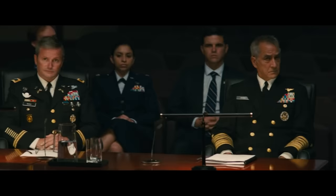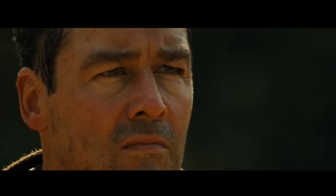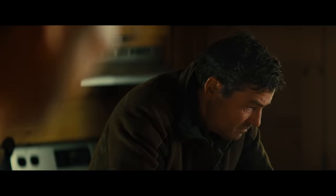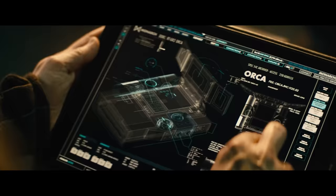Monarch needs to get Emma, Madison, and most importantly the Orca back into the right hands. Emma created the Orca by combining samples of the Titans' bioacoustic signatures, so they need Emma's ex-husband and former Monarch operative Mark to help pin down the precise frequency, locate the device, and save them before it's too late. The team arrives at Castle Bravo, the top-secret Monarch facility hidden under an oil rig off the coast of Bermuda. During a briefing, they suspect Jonah's next objective is to capture Mothra and sell her DNA on the black market, but Mark thinks Mothra is only a decoy while the bad guys go for something even worse. His suggestion: nuke all the Titans.